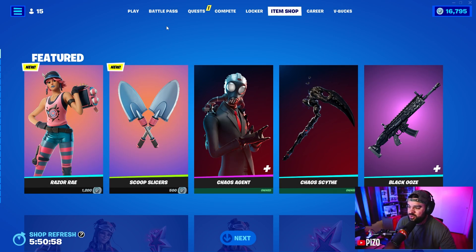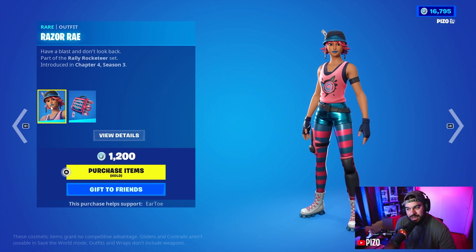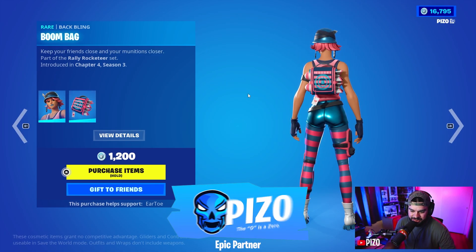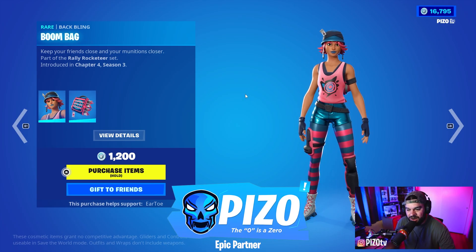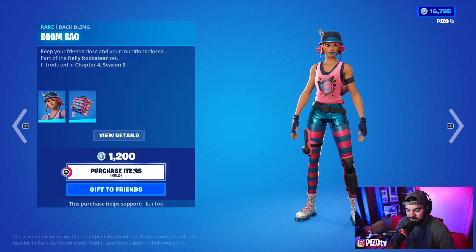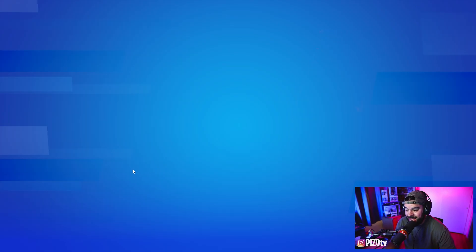Alright guys, super late — I decided to have a social life last night, my apologies. But we have Razor Rae for 1200 V-Bucks. Not really feeling this color scheme, we see it all the time. Regardless, if you want to support me, use code piz0 when buying anything in the shop.